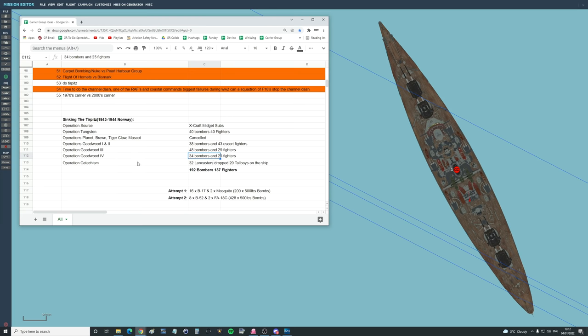Finally, she was sunk with Operation Catechism. 32 RAF Lancasters dropping 29 Tallboys — these are the massive penetrator bombs designed for taking down bridges and structures. I think two hit it. These are massive, MOAB-type bombs, and finally she went under.